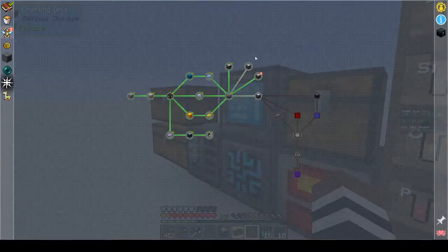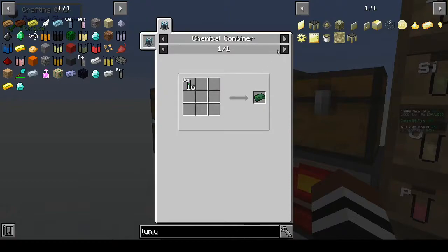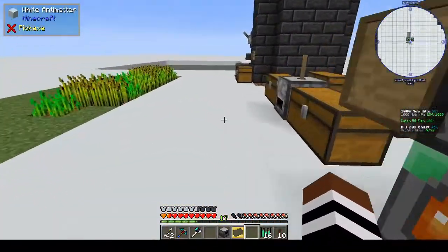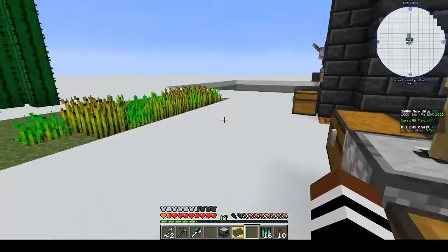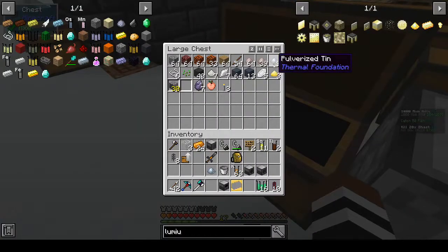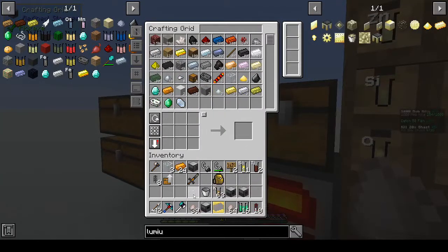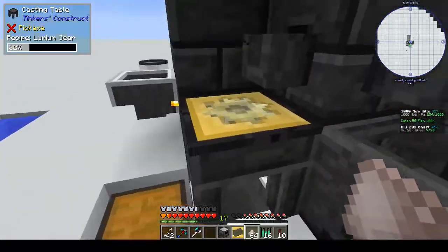We have made — alright, we need the induction smelter. We need another machine frame though, and we need arsenic, which you get from crushed arsenic. I don't think I have any arsenic — I would have smelted it. We had tin — I didn't have to pulverize any more! Alright, let's put these over here. That's why we need a centralized storage system. I had tin, didn't need any more.